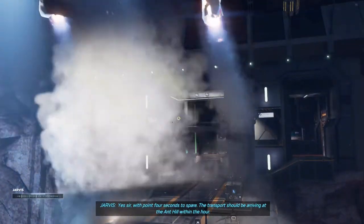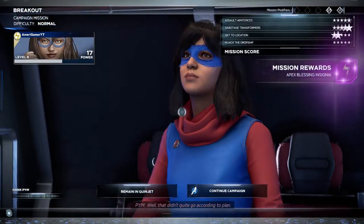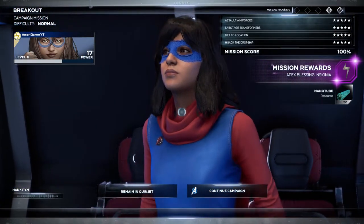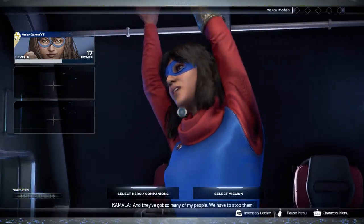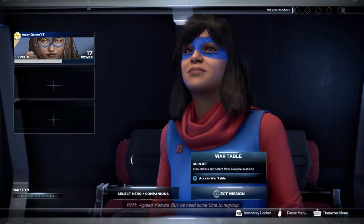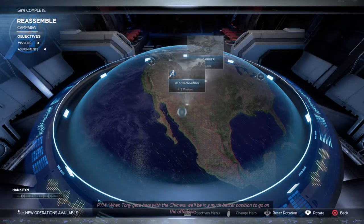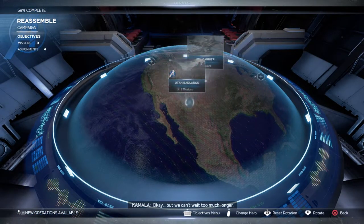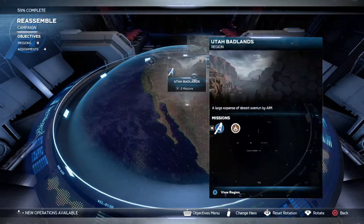The transport should be arriving at the Ant Hill within the hour. Excellent work everyone — head back and we'll begin digging through those AIM research samples. Well, that didn't go quite according to plan. We've got some valuable research samples, but AIM is far more powerful than I had anticipated and they've got so many of my people. We have to stop them. We need some time to regroup — when Tony gets here with the Chimera we'll be in a much better position. Okay, head back to the Ant Hill and we'll talk about next steps.